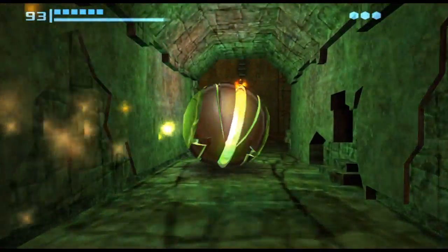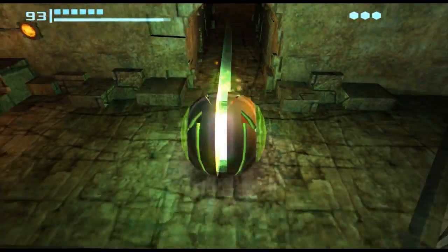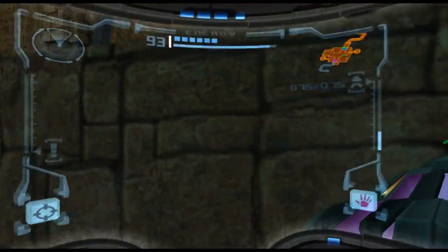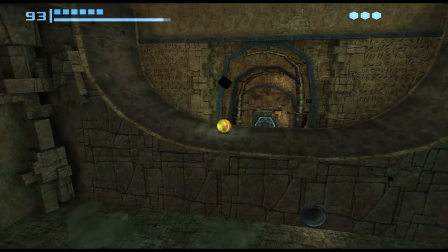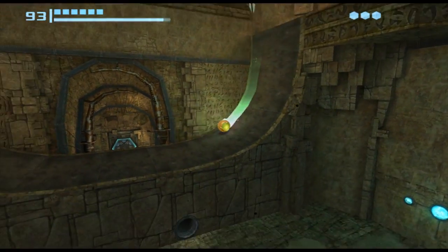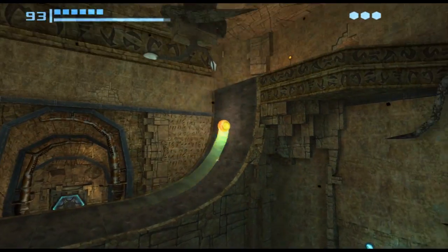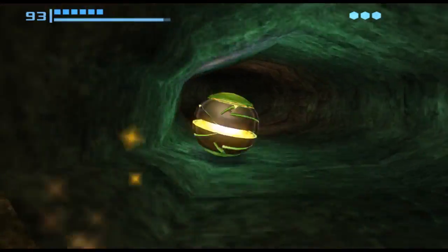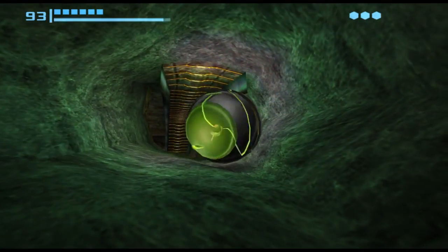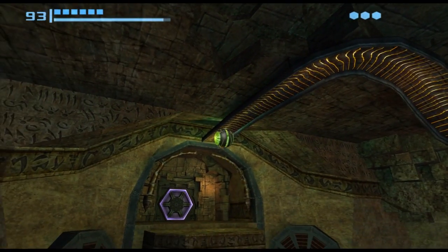I can hear an upgrade in here — another missile expansion. Excellent, didn't expect to find that. Grab that, and then we need to go up the other side. We can use our spider ball upgrade to get across to the other side of the room. We'll get ourselves through the broad hole, and use the spider ball to get us across to the top.